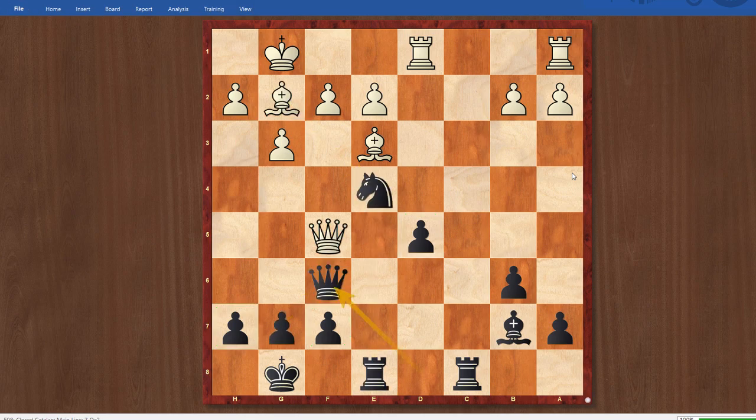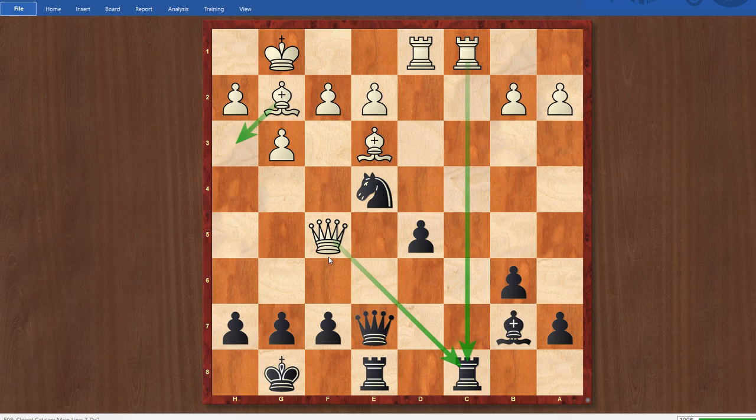Instead, after Bishop E3, I played Queen E7. Queen E7 just misses the mark because it doesn't challenge White at all and enables him to continue with his very simple plan. After Queen E7, he played Rook C1 — just a fantastic move, putting more pressure on C8. My control of the C file is very temporary, so I can't just sit and do nothing. The problem is this Queen on F5 is still sitting there putting tremendous pressure on the C8 Rook. After Rook C1, I played H6, and this move probably just misses the mark completely because it does not do anything to trouble this Queen on F5. A much better move would have been Knight D6, at least trying to force the Queen off this diagonal.